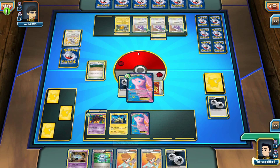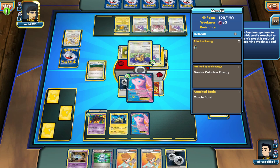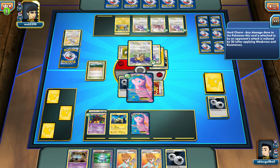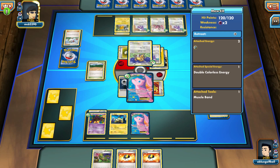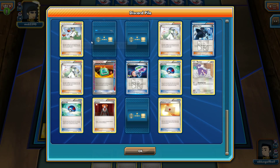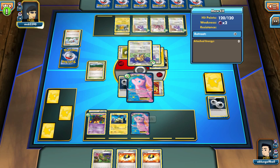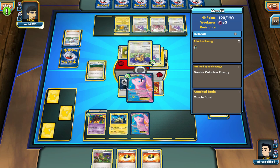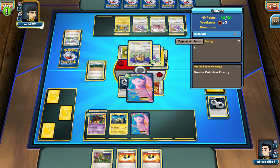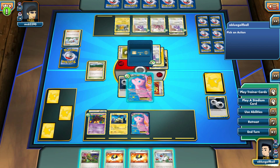He flips tails — there's the Lampent! We can discard it with the Computer Search. My opponent could play Raticate and Laser to knock out my Mew, but I've got the energy and I'll knock out the Raticate. We have the Dimension Valley. My opponent doesn't drop the laser — just the Hyperfang or Super Fang. I'm going to play N to give us a better shot at attacking next turn.